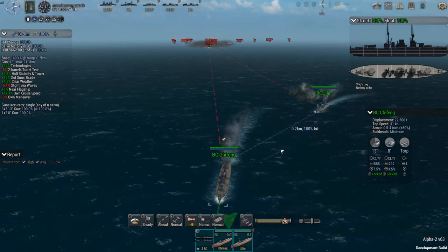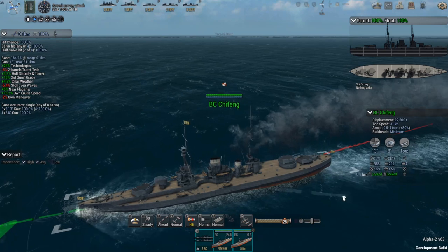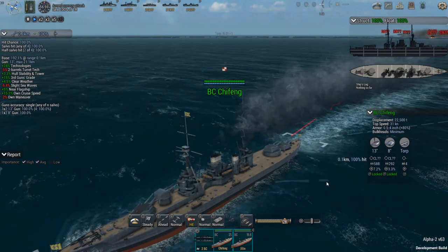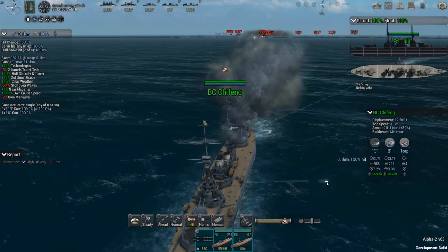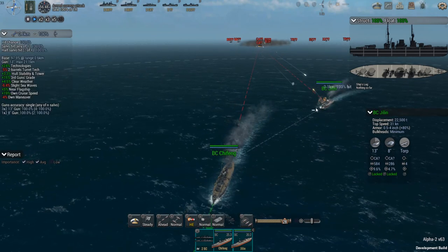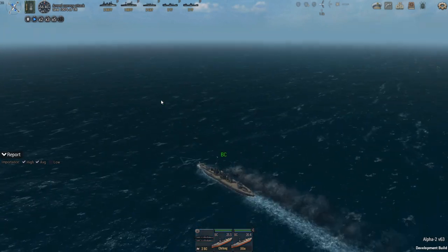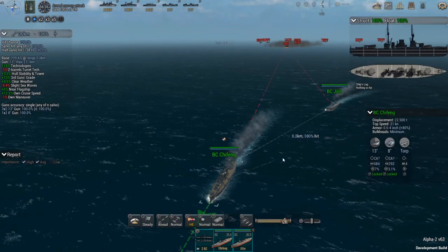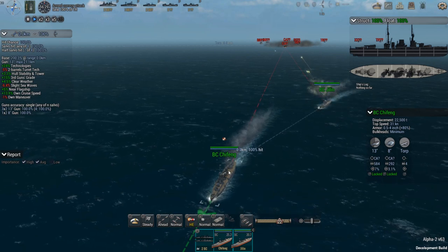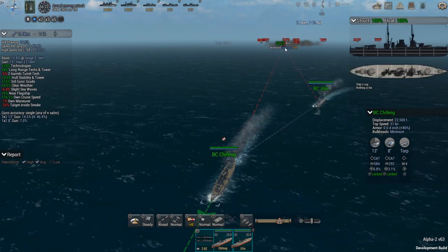We'll see if it gets any higher or continues to drop. I'm going to make sure both guns can fire since we've got the super-firing going on. It's down to 14 and still dropping. I guess we need to drop the speed. Let's go down to 22 knots and see where that puts us — it's starting to go back up again. That bonus, as long as we can keep our distance — there's another huge hit!